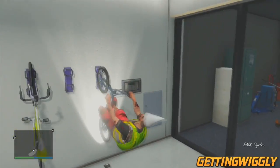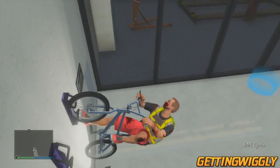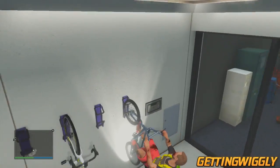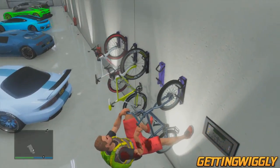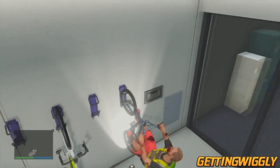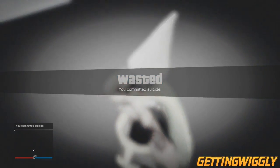It looks pretty cool. The weird part is though, when you try to get off the bike by pressing Y, you'll automatically commit suicide and get thrown under the map. I honestly have no idea why this is happening — it just has something to do with the new 1.17 update. This definitely will get hotfixed soon, but just mess around with it while you can. It's always fun to tell a friend to hop on a bike on his wall and watch him commit suicide.